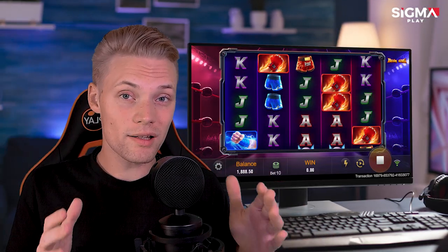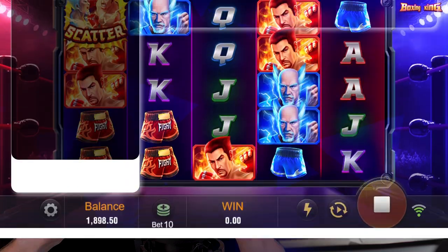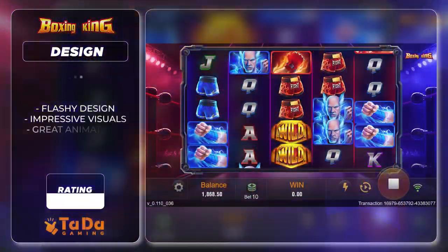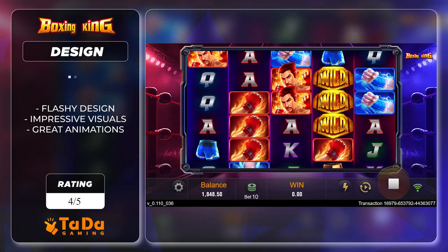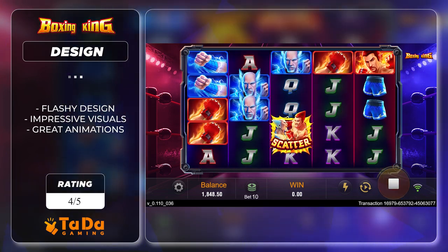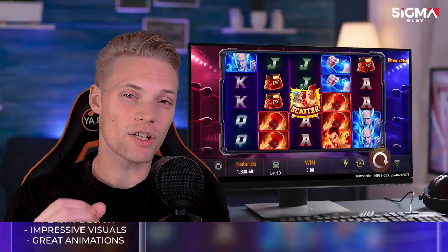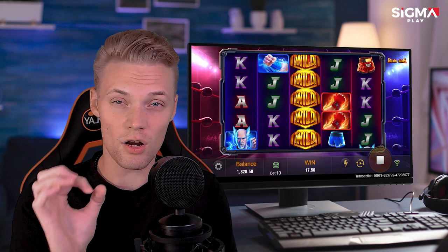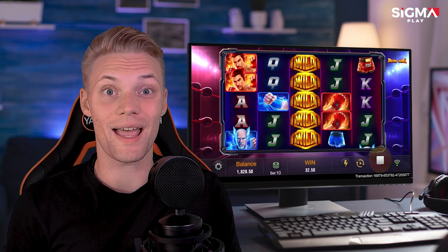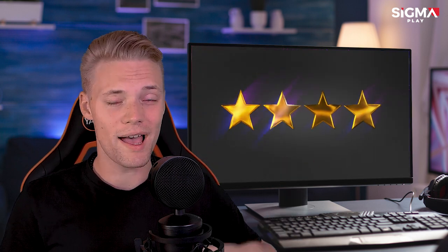Game Design: From boxing gloves to champion belts, Boxing King Slot truly captures the essence of a championship bout. The ambience of the grand boxing arena sets the tone, with the color palette showcasing bold reds and blues, reminiscent of boxing corners. The soundtrack is intense, sound effects are on point, and the overall experience is packed with action. Boxing King Slot deserves 4 out of 5 stars in terms of design.